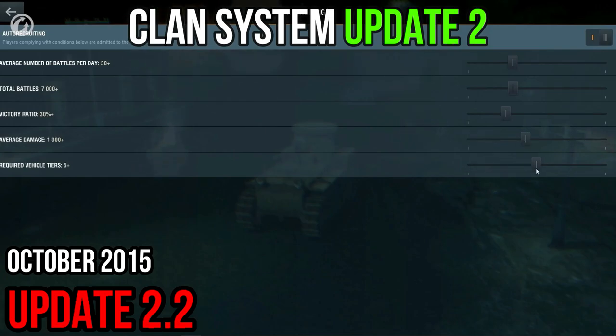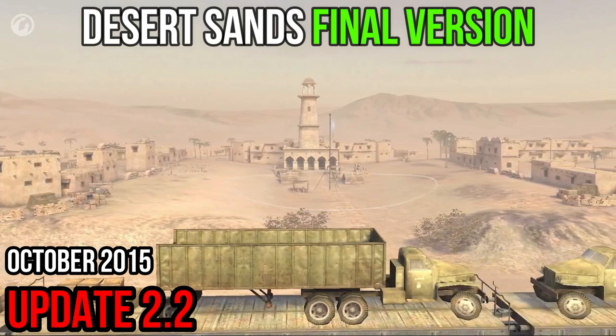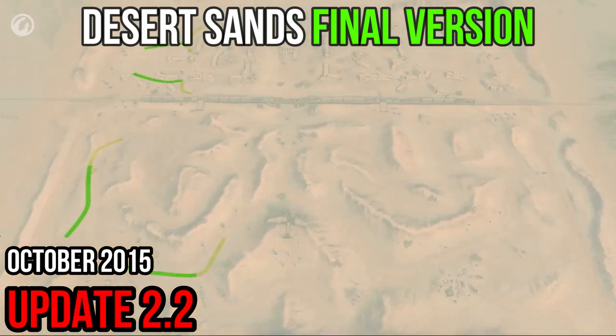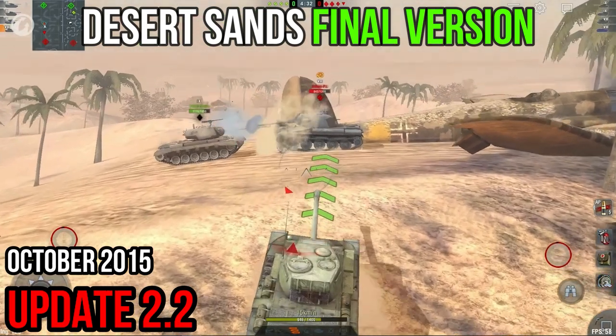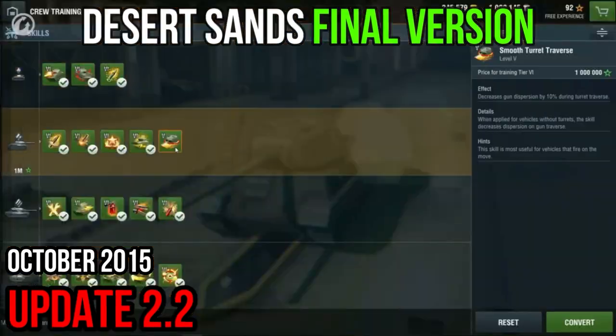The map Desert Sands has been completely reworked. Changes have been made to the town area, desert, and the general landscape. Now players have more tactical opportunities to develop attacks, and the map gameplay has been changed to be more dynamic. The battle tier for this map has been increased — it's now available only for Tier 4 to Tier 10 vehicles.